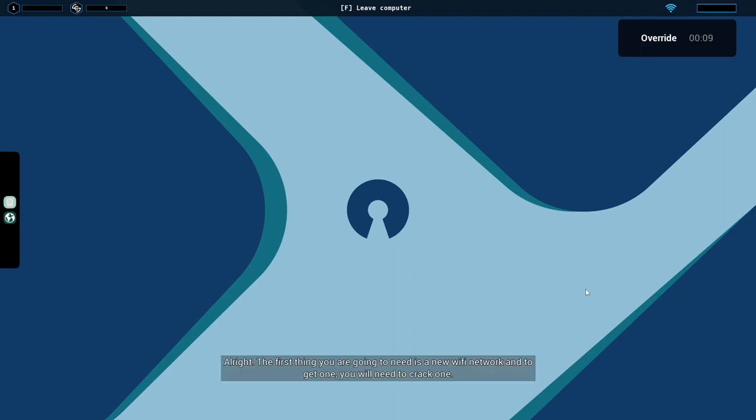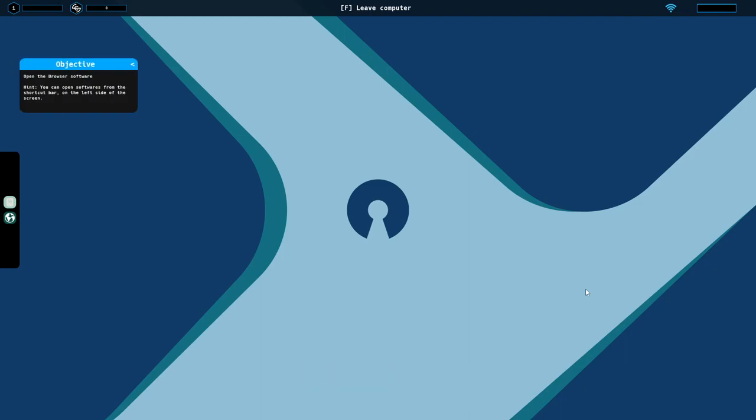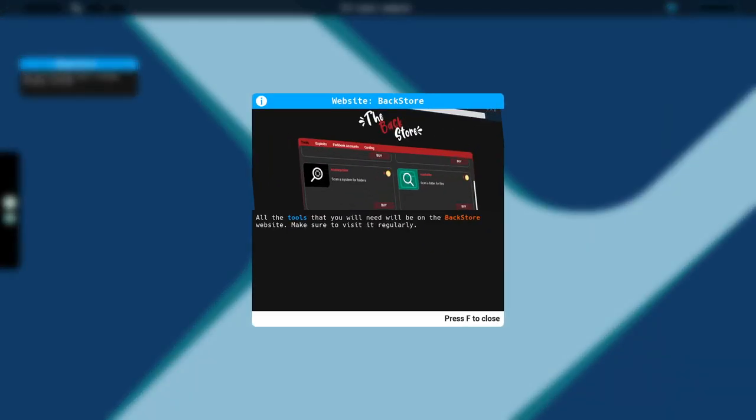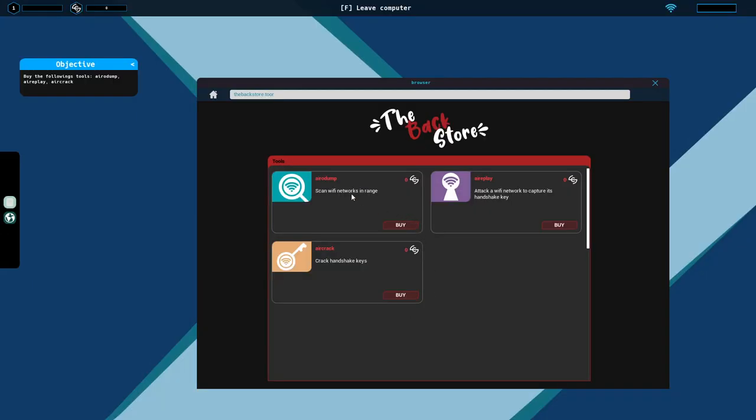The first thing you're going to need is a new Wi-Fi network, and to get one you will need to crack one. All right, so you can open software from the shortcut bar on the left side of the screen. The Back Store — all tools that you will need will be on the Back Store website, so make sure you use it regularly. First we're going to buy AiroDump, AirReplay, and then AirCrack.